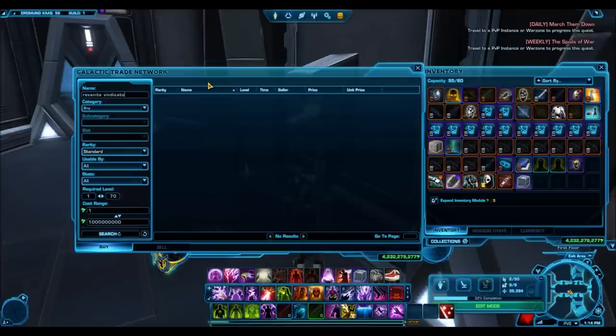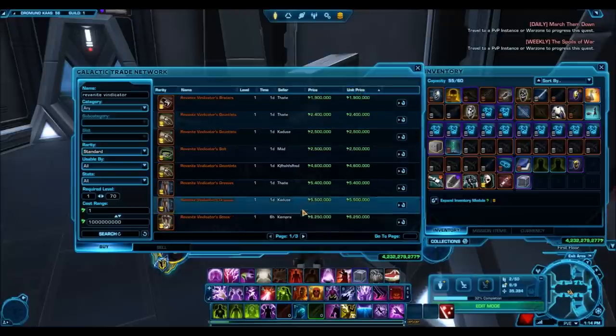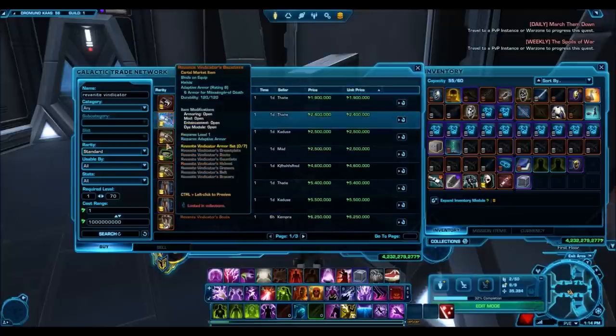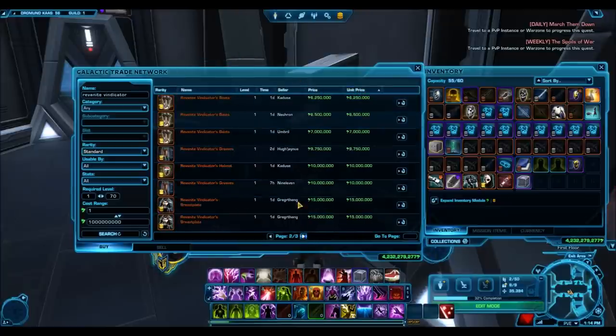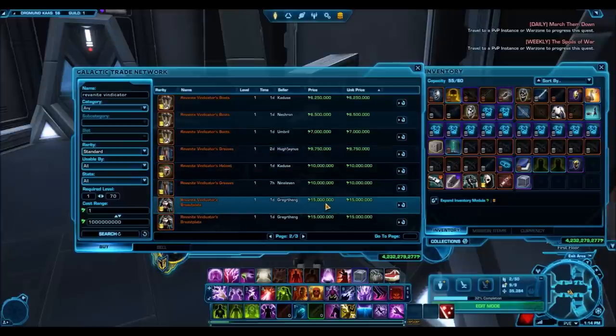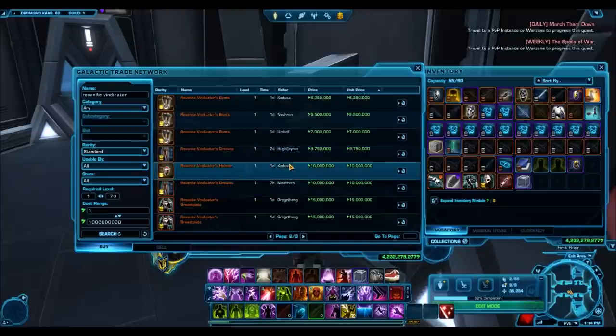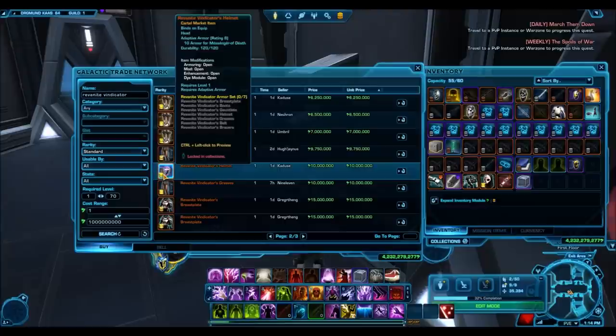Revanite Vindicator — as you can see, just the regular stuff like the Bracers is going to sell very high, and then the Helmet is up here at 10 million, and the Upper Body Armor is all the way up at 15 million credits. Very, very expensive armor set. I definitely expect the prices to drop because this pack is going to flood the GTN, but it's only here for the weekend, so after that the prices will probably shoot right back up again.